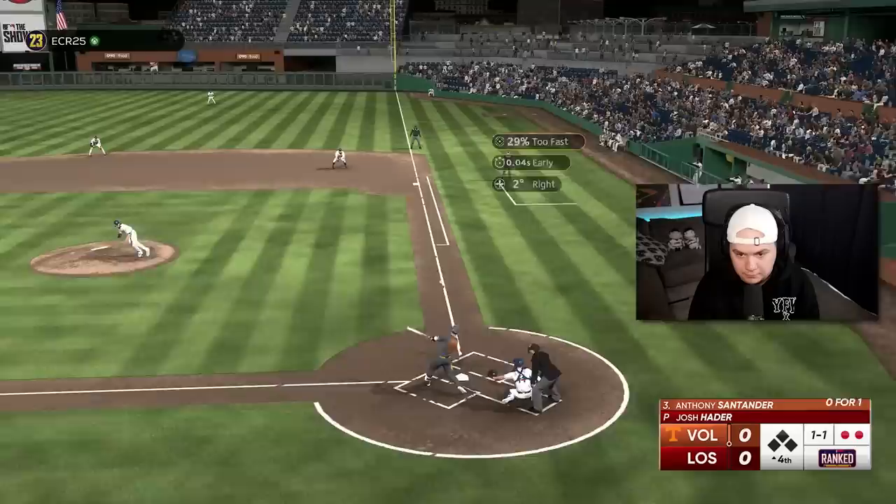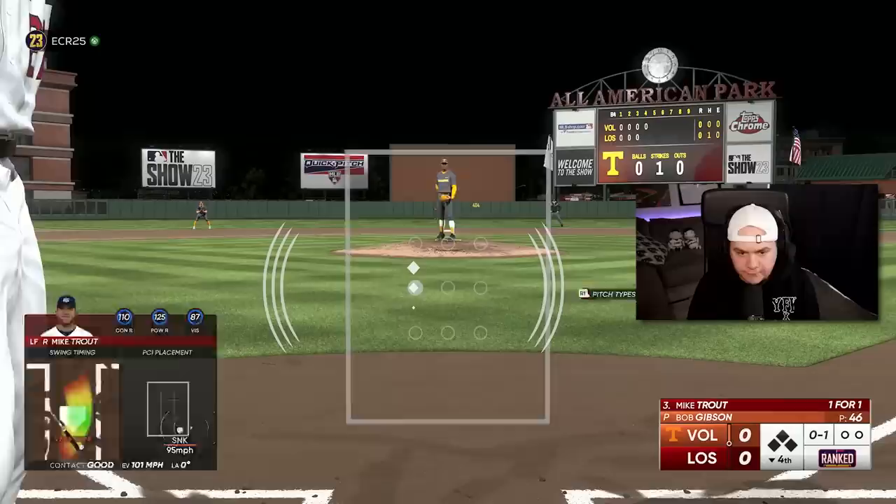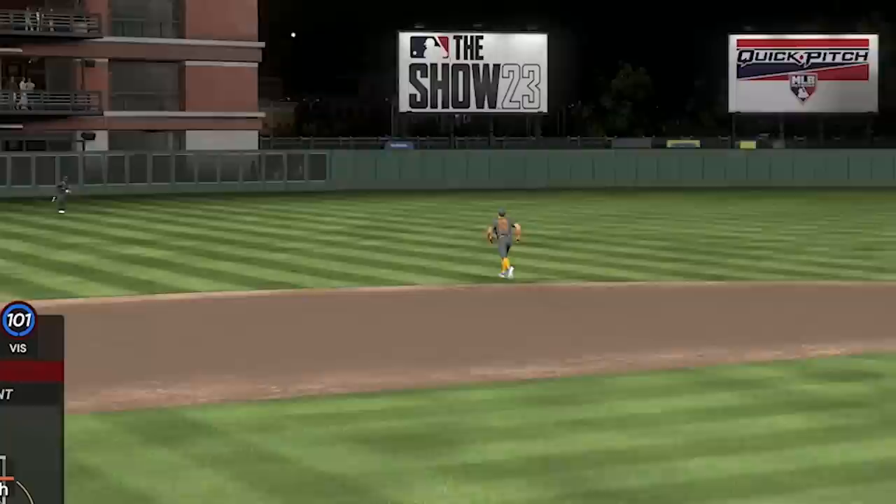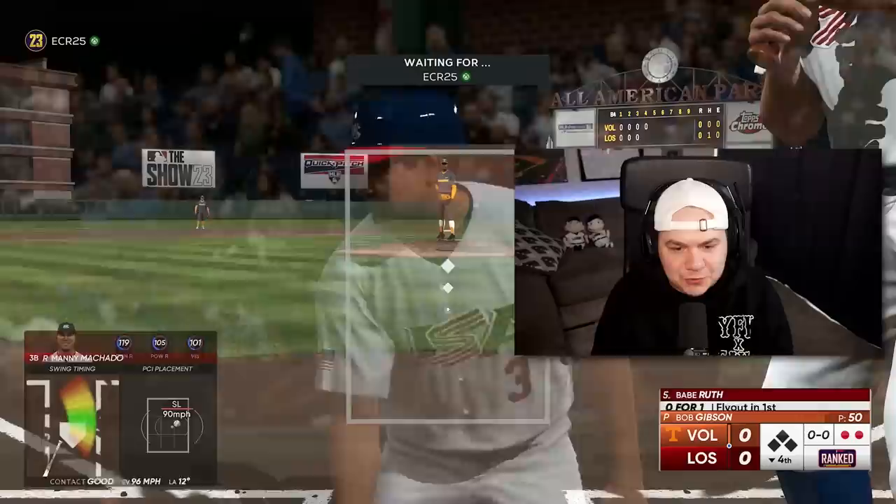Sammy Sosa's there. That's going to be 12-up, 12-down for Josh Hader. If only my thumbs would decide they want to show up today. I'm late. I'm telling you, the at-bats are getting progressively worse. That'll line out. I finally put up a good swing and that's what I get. And then I swing at a fastball in — how am I hitting this poorly?